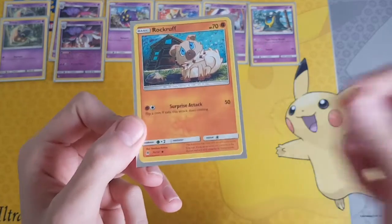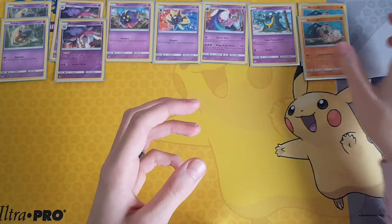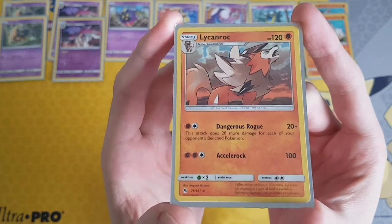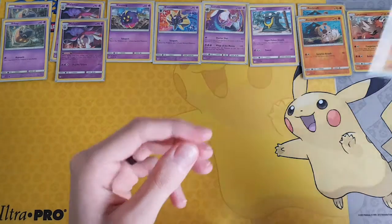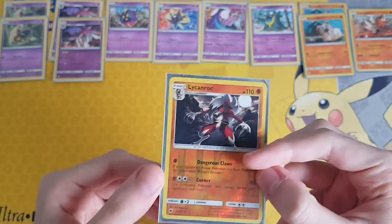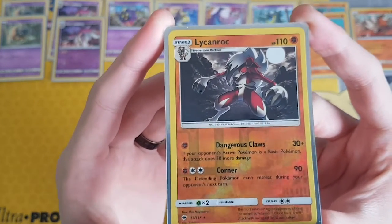Then we play one Rockruff from Forbidden Light for Surprise Attack for a Fighting and Colorless Energy — you flip a coin, if heads it does 50 damage, if tails it does nothing. We play two of them. Then we play one Lycanroc from Forbidden Light. We have Dangerous Rogue for a Fighting and Colorless Energy — this attack does 20 more damage for each of your opponent's bench Pokémon. And then we have Claw Slash for two Fighting and a Colorless Energy, which does 100 damage. Then we play the Lycanroc from Burning Shadows — the Reverse Foil one — for Dangerous Claws. For one Fighting Energy, if your opponent's active Pokémon is a Basic Pokémon, this attack does 30 more damage. I find this to be useful especially against Buzzwole or if you're trying to knock out Pokémon to gain prize cards. And then you have Corner for a Double Colorless and Fighting — the defending Pokémon can't retreat during your opponent's next turn and it does 90 damage.